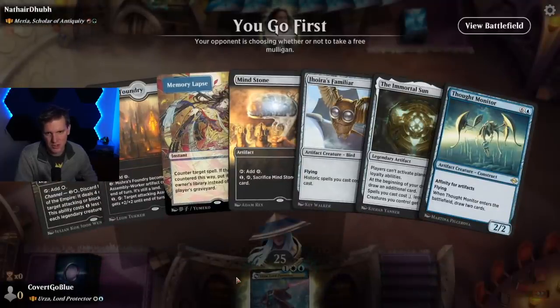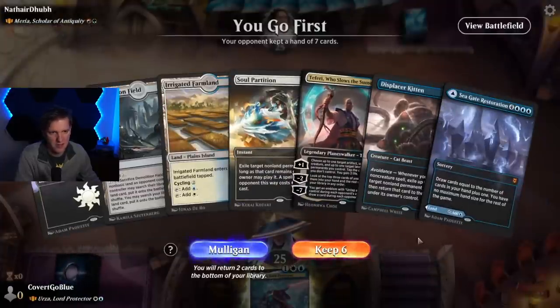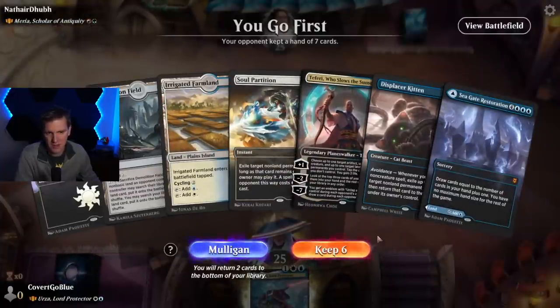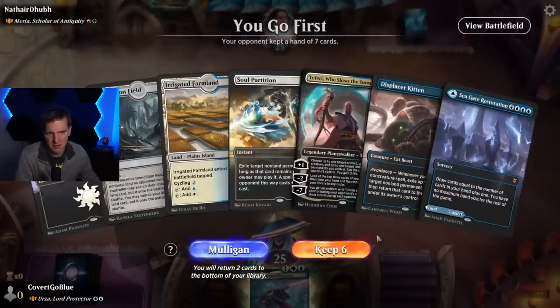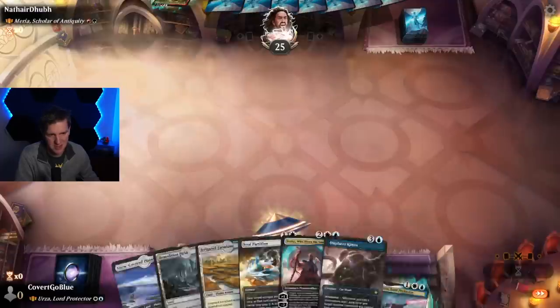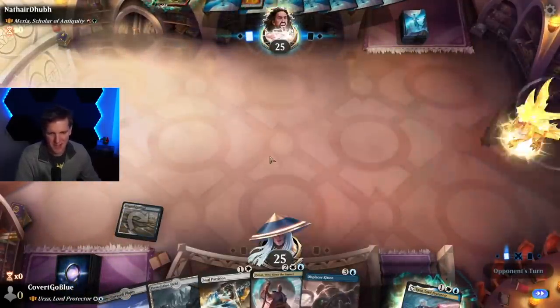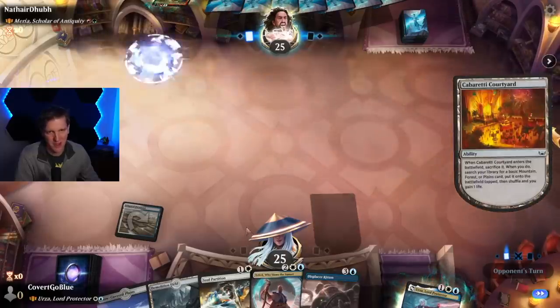This might be worse - there's no blue. Covert, no blue is never good. There we go. So what do we keep? Probably put away Seagate - it'll come back later and we'll be able to cast it. I like to put away the DFCs if I don't need the land.